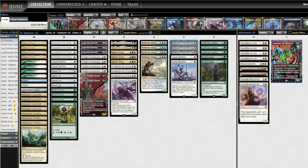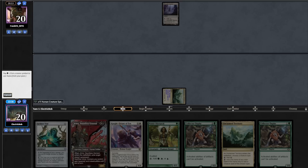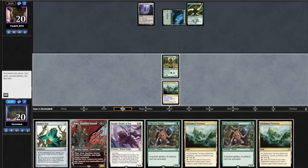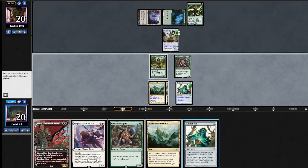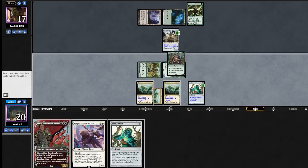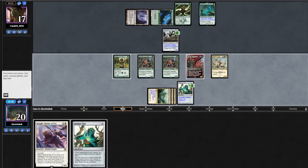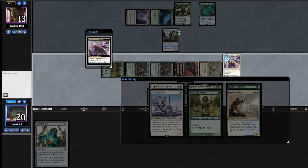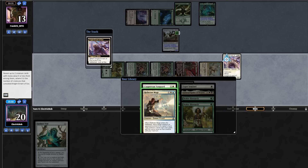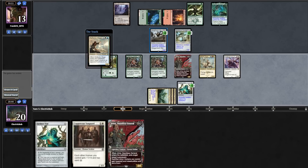Sideboarding: we take out 3 Thalias and 2 Esper Sentinels for 2 Collector Ouphe and 3 Realm Walker. Game 2, starting hand looks great — opponent mulls down to 4. We draw another Ouphe. We play Unclaimed Territory into a Hierarch. Opponent plays Green Pathway into Hardened Scales. We play another Territory, cast Collector Ouphe, and run out Vial. Opponent deploys Hangarback for 2. We attack in for 3, cast Ouphe post-combat and Jarena. Opponent casts Uzra's Saga. We draw Mantis Rider, cast it, attack for 4, then cast a free Knight Errant of Eos post-combat. We take Coppercoat Vanguard and Reflector Mage. Opponent plays Red Pathway into Arc-Bound Ravager. We cast Reflector Mage and before it resolves, opponent scoops.